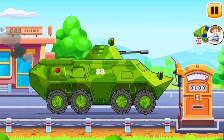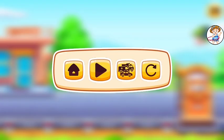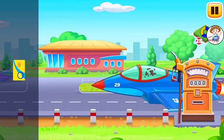Drag the new searchlight onto the vehicle to replace it. That's all. First, we have to fill it. Let's go! This is why we have to fill it up.